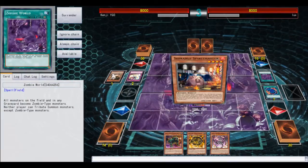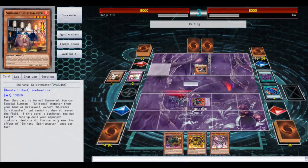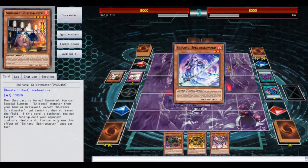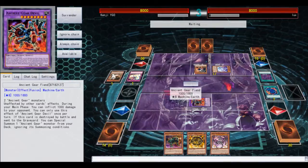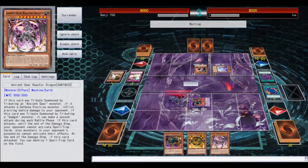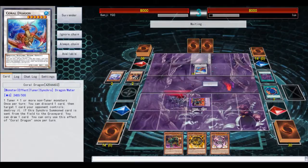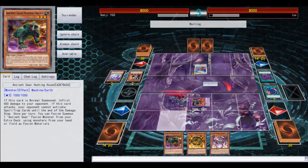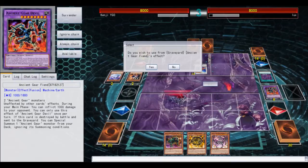Zombie World — all monsters on the field become zombie type, and neither player can tribute summon monsters except zombies. So that's probably gonna bring you out and then you're gonna get banished at the end. Hopefully he falls for it, attacks into it, and I summon up another Reactor Dragon from the deck, then I can pop Zombie World. But you're still a machine — you're supposed to be a zombie. He's gonna run it over and pop whatever I bring out.